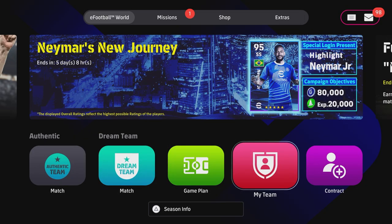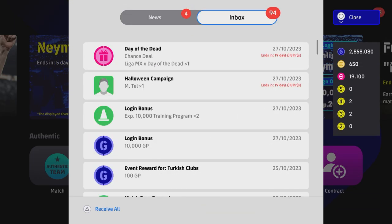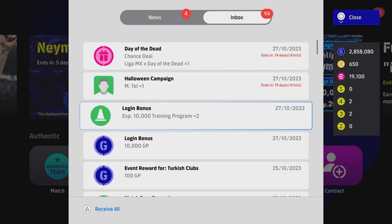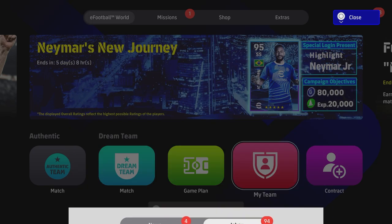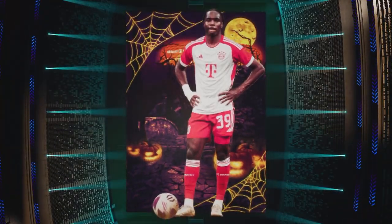Welcome back to the channel. Just a quick one today — we're going to be taking a look at Tell. This player is part of the Halloween campaign, so you get him for free. All you have to do is literally log in any day. There's going to be another extra player tomorrow as well. All you have to do is go to your inbox and claim it, and that will give you Tell, who you sign right here.